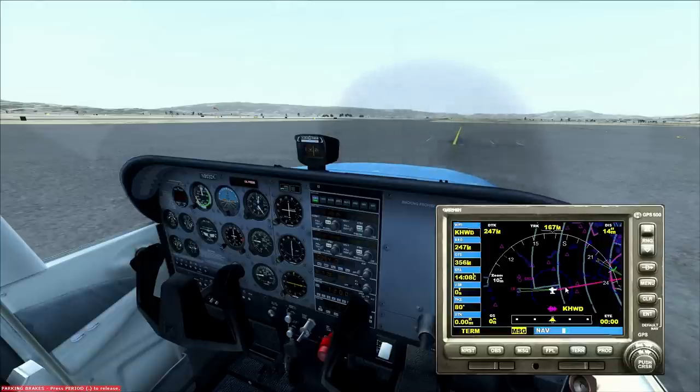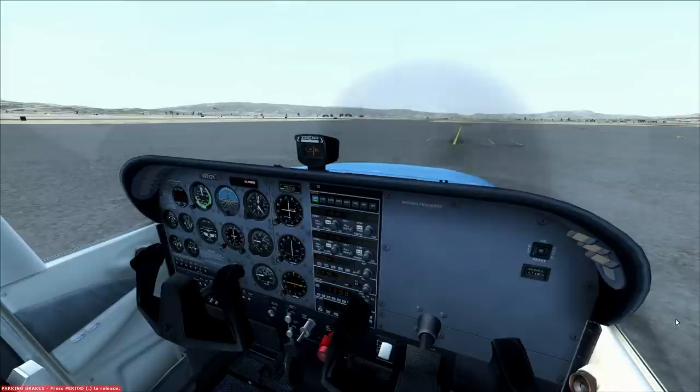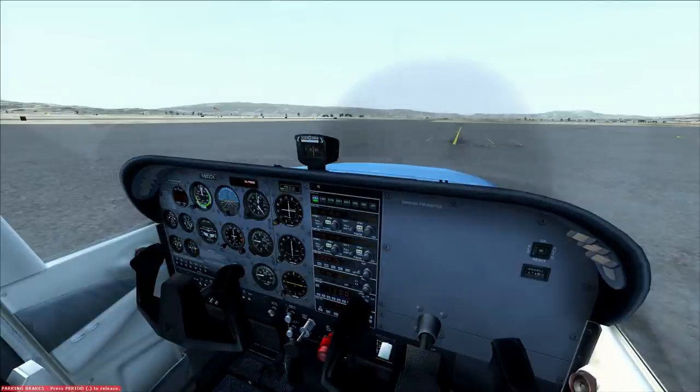Now you see that little magenta line that's been drawn to it? On the range button, top right, you can zoom in and out with minus and plus. That's how we know where we're going. You see the distance to track will be 247, so on our heading bug we can go ahead and put 247.